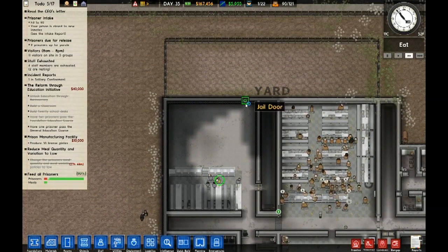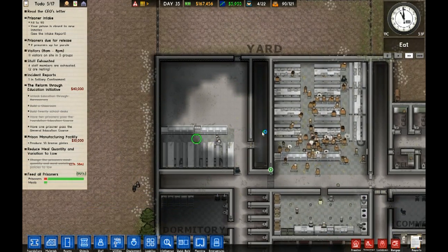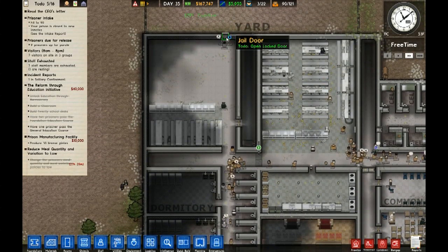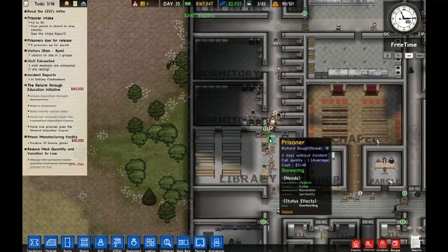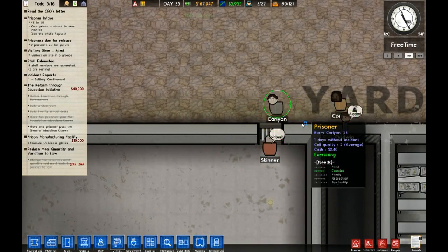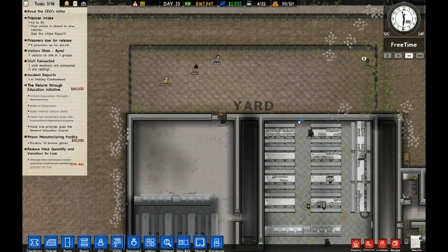You can just kind of mingle around, I guess. When's yard time? After work — so they're gonna have free time. Okay, we got the extra showers installed. I don't know what these guys are gonna do for free time. I guess they might go out here to the yard. Some of them are going out to the yard.